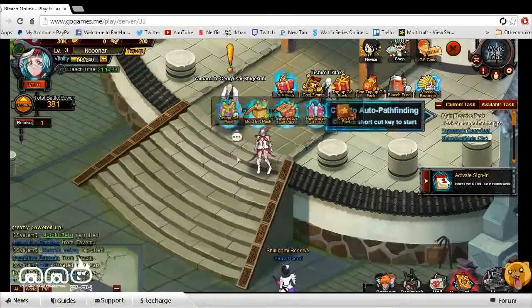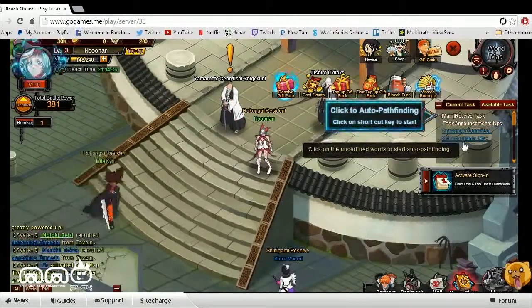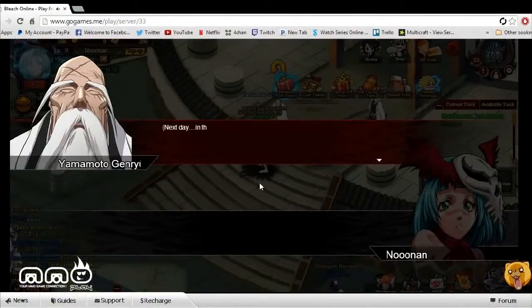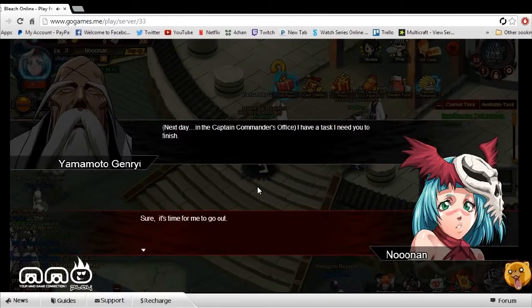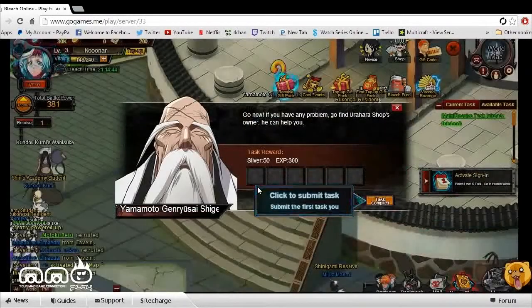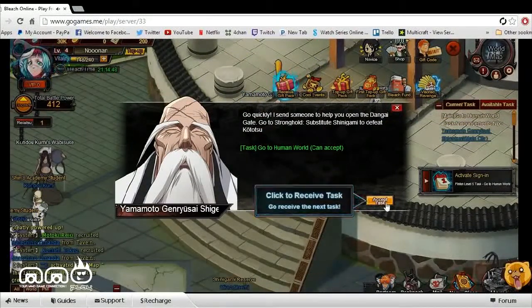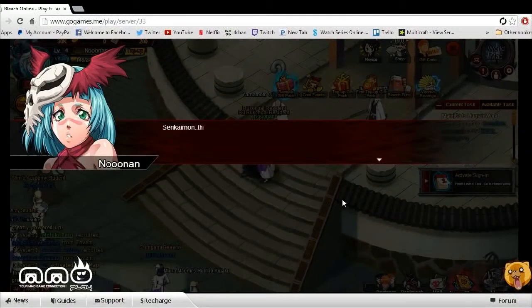Here we are in the game, and we have some quests to follow, so we're going to go ahead and click that. Auto-track — kind of like most browser-based MMORPGs. There's really nothing new here; everything has been seen and done. Other than that, it has a slightly different art style because it is based off the anime, and I feel that's really what's going for this game.